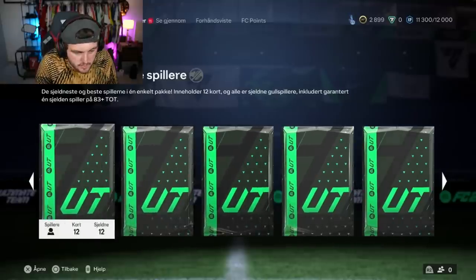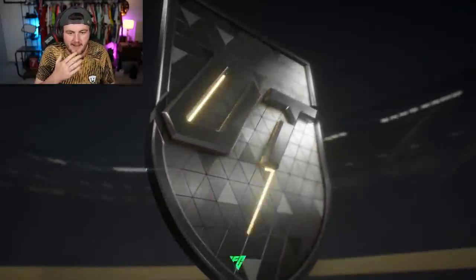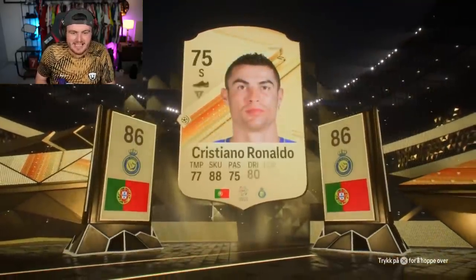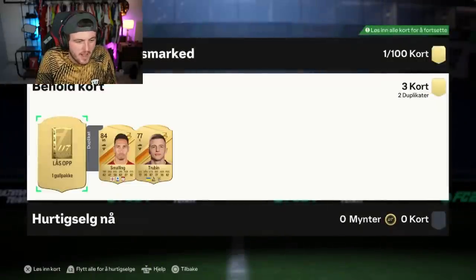We've got a bunch of really nice packs to open here on Credence's account as well. We've got some 50ks, some 100ks, some rare mega packs as well. These are all from the advanced league and nation hybrid. So we're going to rip through these and see what we get. Cristiano Ronaldo! First time I packed him this year.